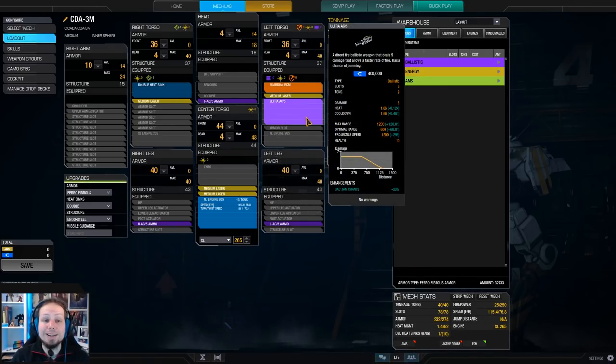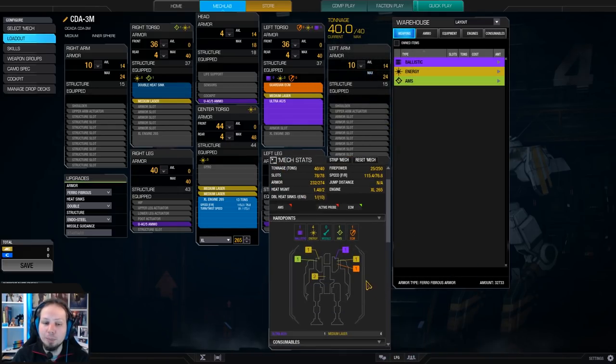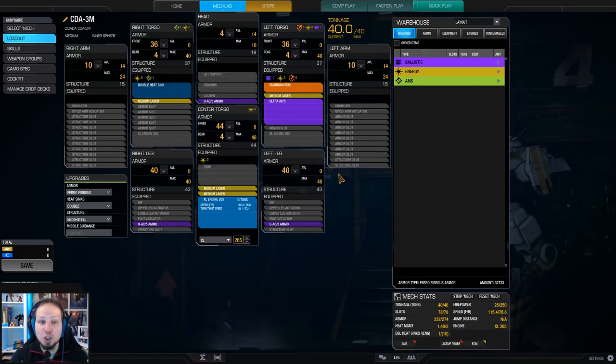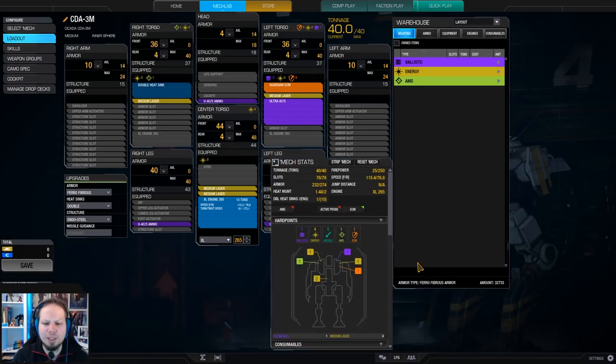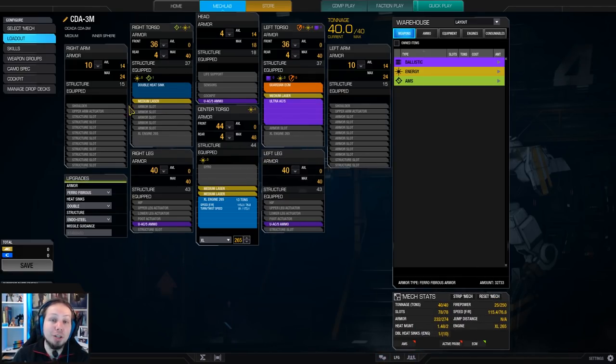We are running an Ultra Auto Cannon 5 today, which is basically the stock loadout but a little bit optimized. The Ultra Auto Cannon here has a 30% jam chance reduction, which is really nice so you can just shoot it a lot. It also has a velocity quirk, a range quirk, a cooldown quirk, and you have access to four energy hard points filled with four medium lasers, so our overall damage potential is 25.